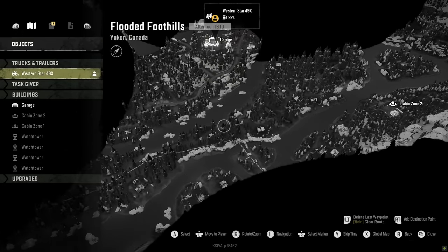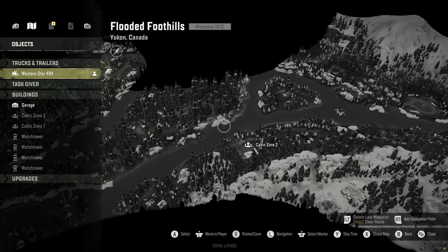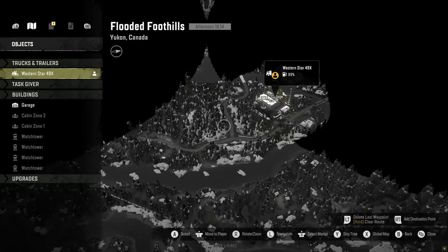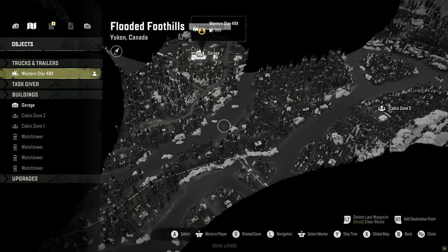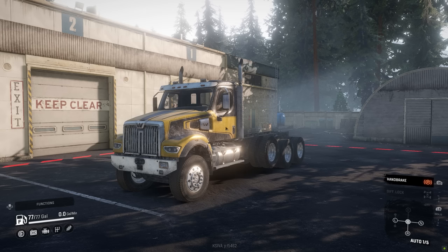Speaking of pipelines, you can see one right here. There are some new things with the season pass. You can now craft materials, you now have storage spaces where you can put your different materials, and you can deconstruct zones for materials. So there's a lot of different stuff here to check out.